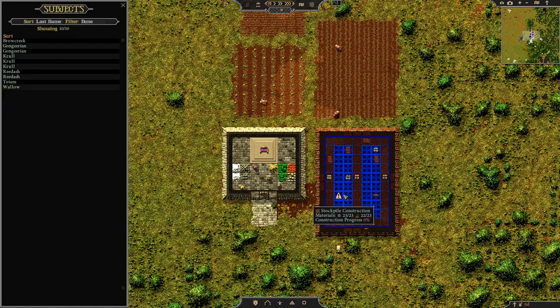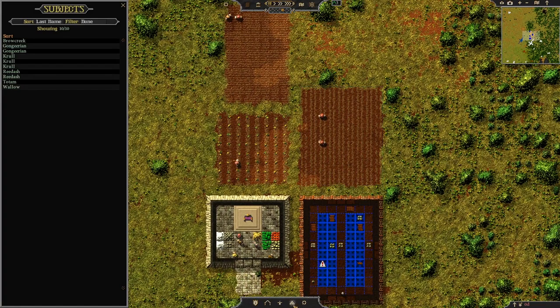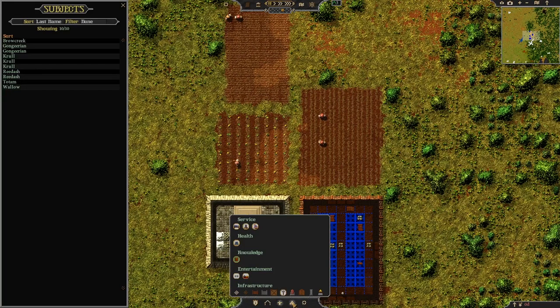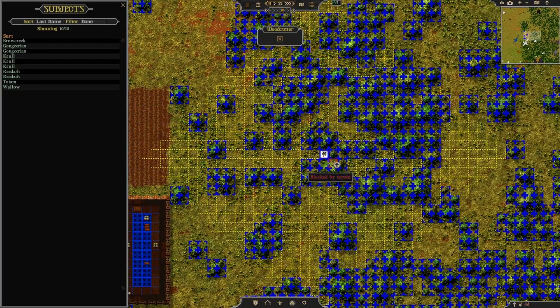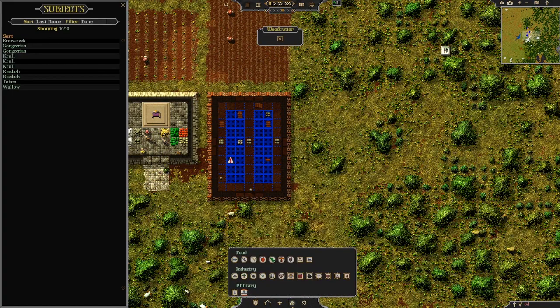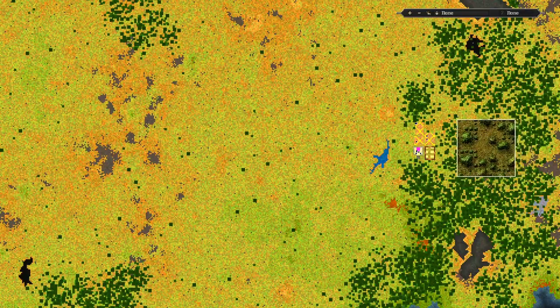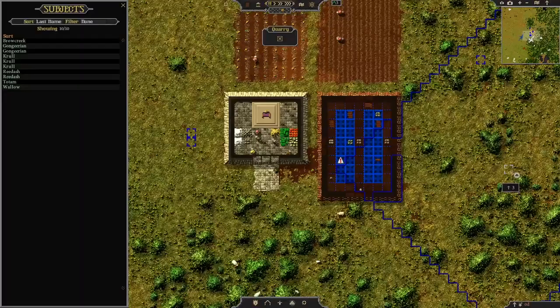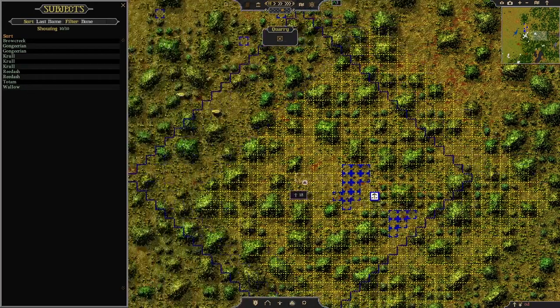We haven't quite got enough wood — we need one more. I think we may have actually built too big a stockpile. So I'm going to designate some spots for people to go cutting wood. I think that's under this menu — woodcutter, here we go. We're right next to a bunch of trees, so I'll just place that spot there. That's the marker for the middle of the area they'll actually do stuff in. I'm going to do the same this time for stone — we choose the quarry, and we need to find somewhere where there's actually stone. There's not actually that much stone around; it's a pain.